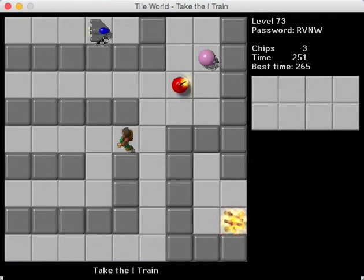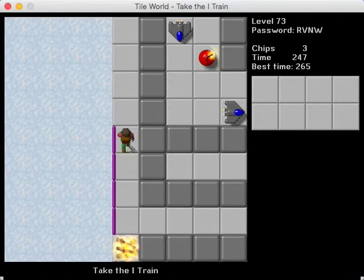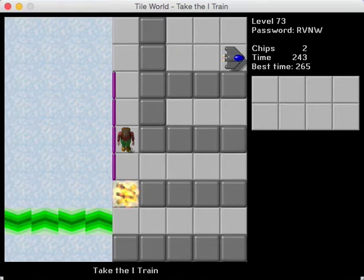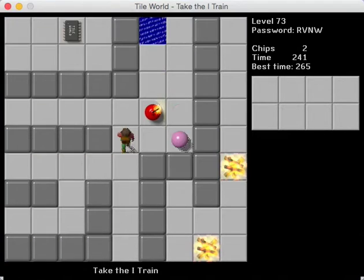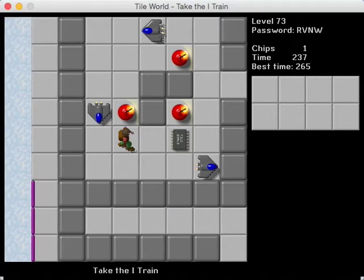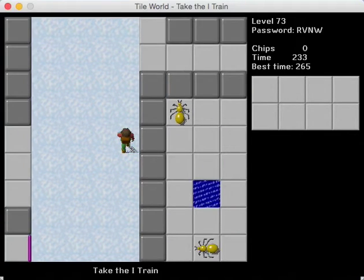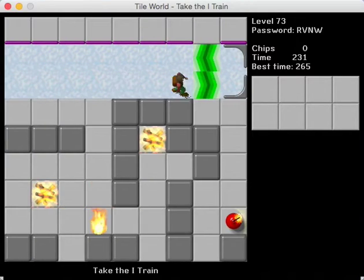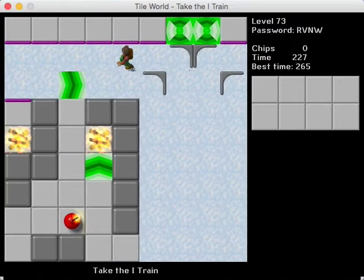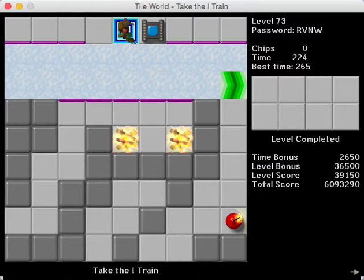Two chips left — we're almost done, and they're both right here. We can hop right back onto the force floor slide. That should be Take the I-Train complete. We'll have to take a slightly longer trip, but there we go — not bad at all.